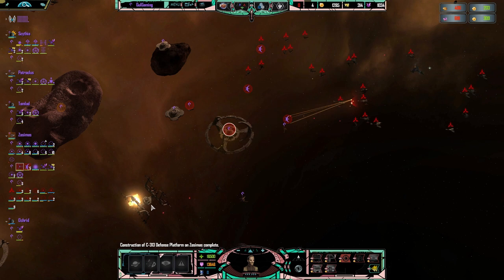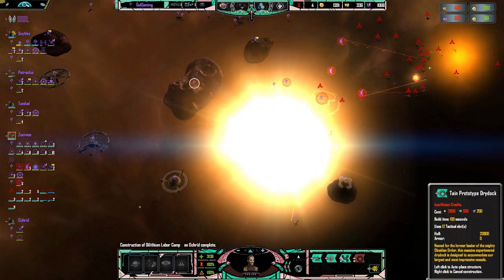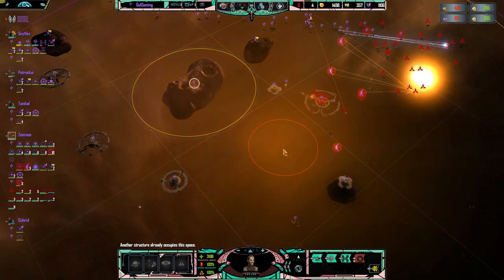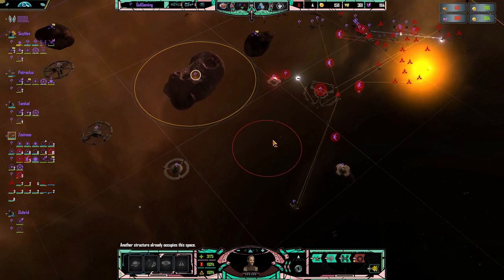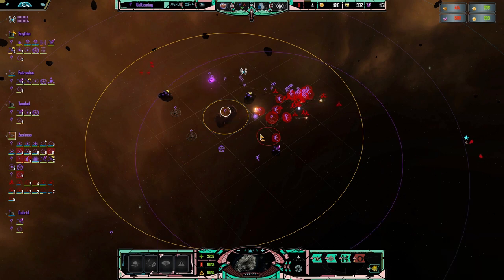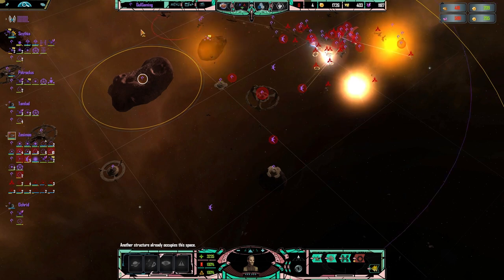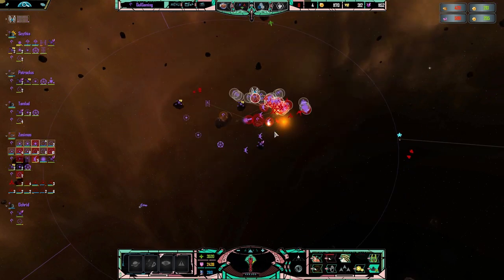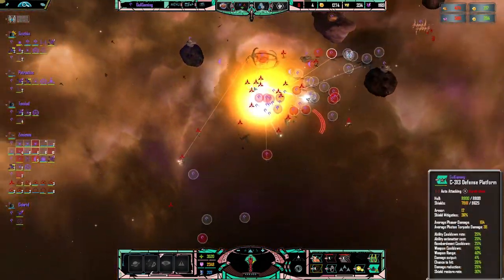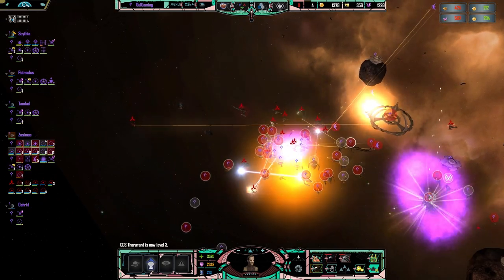The fleet is on the way in. There goes our healing station. How irksome. Let's replace it - unable to build. So we're going to have to move that slightly over there. That seems fine. Look at the explosions - mop up the remainder of the Klingon fleet. They're not having a good time.